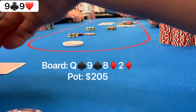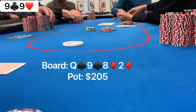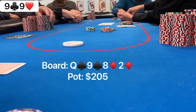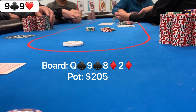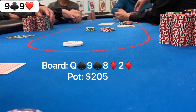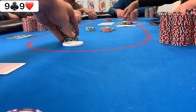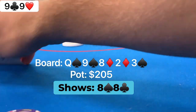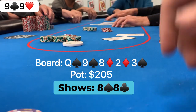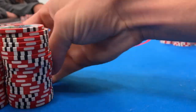I raise to $220 and my opponent basically snap-jams all in. I feel like he's got a straight already. I ask the dealer to count out the chips since I'm unfamiliar with the chips here. Once she tells me it's around $400 behind, I can't fold a set. Obviously I'm losing to jack-ten and his line is pretty strong — he led the turn then jammed over my raise — but there's no way I'm folding here. I make the call. Going to the river, which is a spade. My opponent shows pocket eights for a set, and I show pocket nines for the higher set. What a cooler. We win a pretty big pot on our first hand of the night, up about $700 right off the bat.